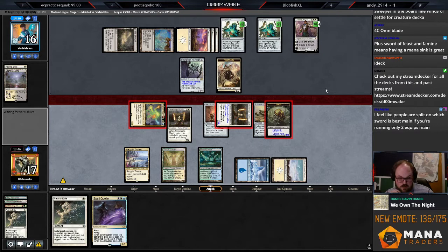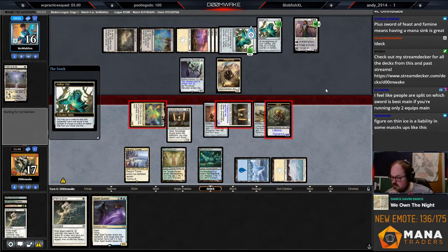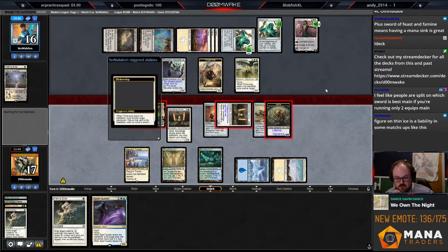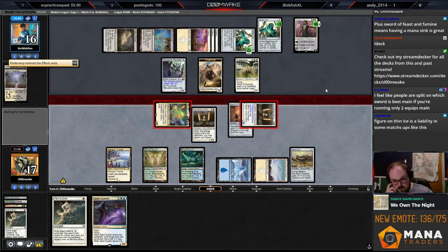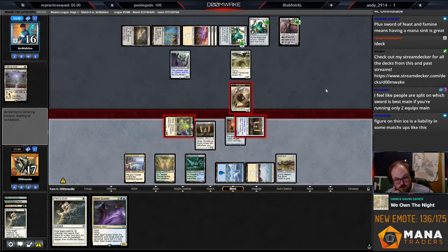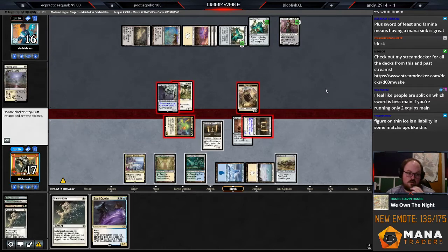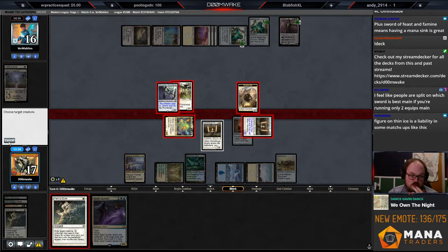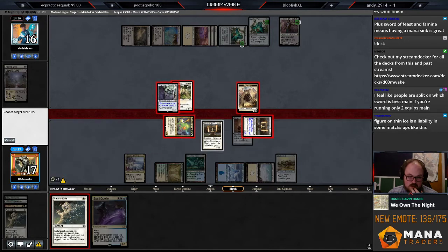Just go Sword, equip Stoneforge, send Stoneforge at them, these two at Gideon — and then see what they do. We're chilling. They probably Flicker Wisp or Skyclave the Omnath. They have Ghost Quarters too — that could be a problem. They double block the Omnath and chump block the Stoneforge.